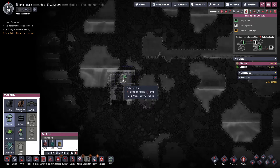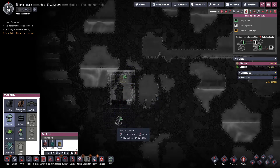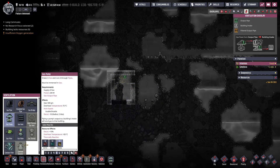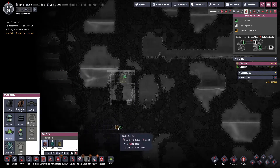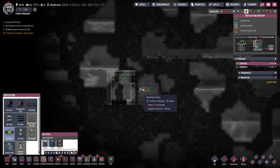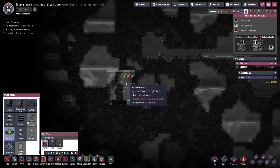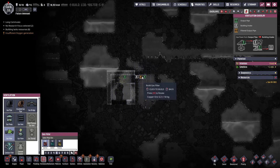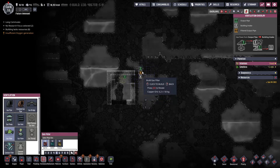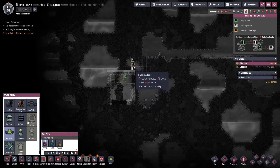We'll need a ladder there and a ladder on this side because we've got to get up here to dig out the ceiling. Then it's going to need a gas pump - we're going to make it out of gold so it can withstand a little bit of extra heat, and we're going to stick it right here. Next to the gas pump, we need a gas filter so that we can only pull natural gas out of this to put into our power farm.